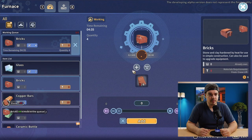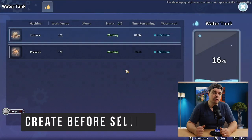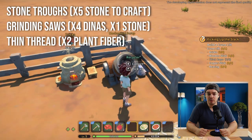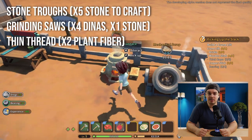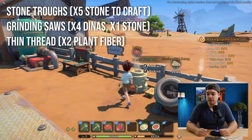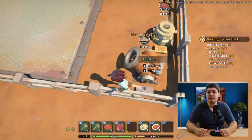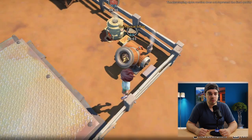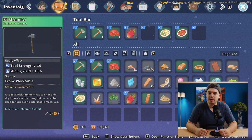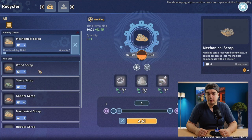After that, you may want to start selling some stuff, and you should basically never sell raw resources. There are three different items you can create at the workstation really easily with no stamina use, and you can sell them for a lot higher price than the raw resources. Right now I have the stone draw, the grinding saws, and the thin threads. These are things you can make from the very start of the game and they will sell for a little bit more than the base resources. In the long run there are going to be more of these that pop up.